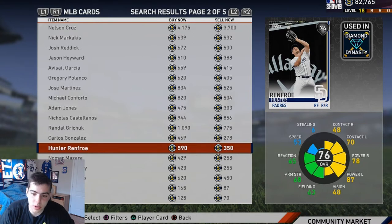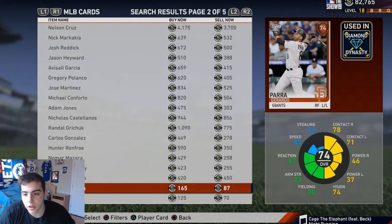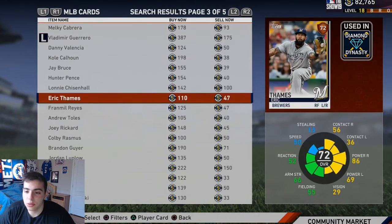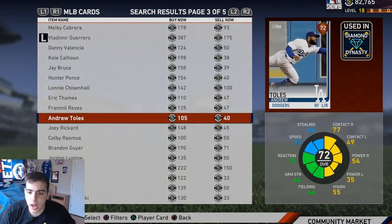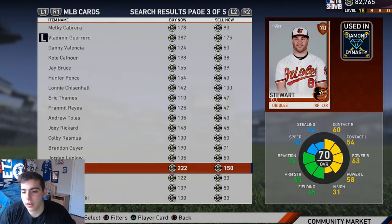Mazara doesn't even have power — trash. Hunter Renfroe has crazy power though. Biscotti is going up in value — he's like a one or two hitter. Nimmo — I'm a Mets fan. Eric Thames — he could go up in value, he's got some good power. That's a solid budget card right there. If you have no stubs at all, pick up the Eric Thames card — highly recommend. That power could be very good as a pinch hitter. Colby Rasmus — very good pinch hitter as well.